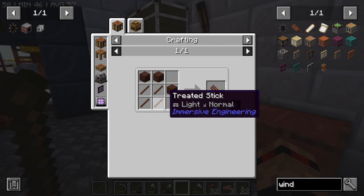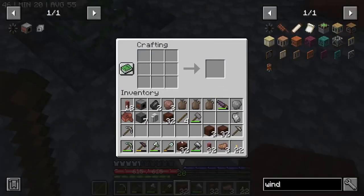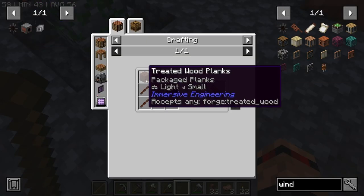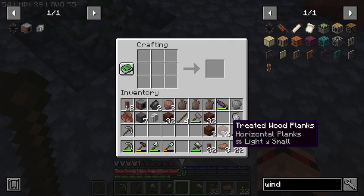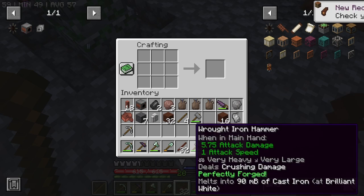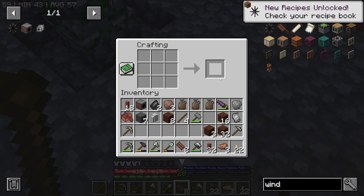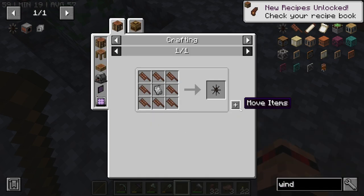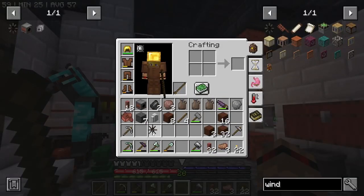How do we make the windmill? We need a bunch of sticks — luckily we've got a bunch of these. We needed loads of this, didn't we? How many do we need? We need four sticks times eight. So we just need to put eight in here. Do one of... I could just do this — and then this and that. We got ourselves a windmill. This is power right now — we've got power. How cool is that?